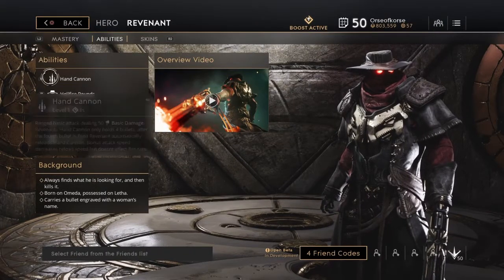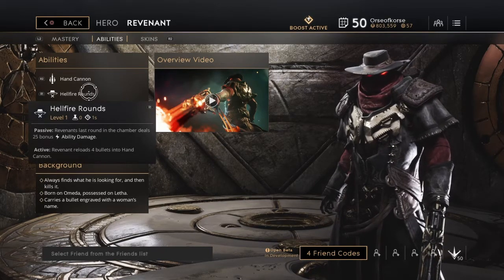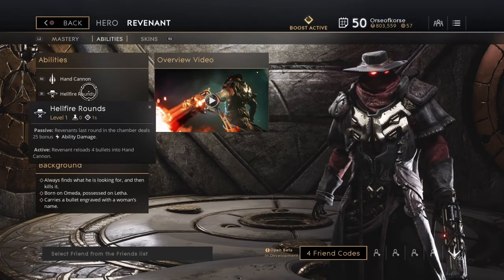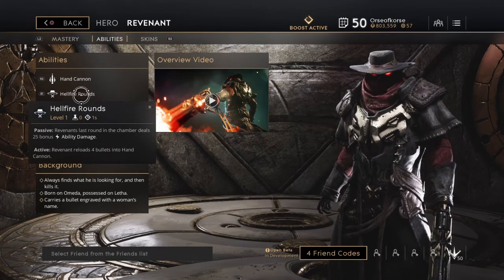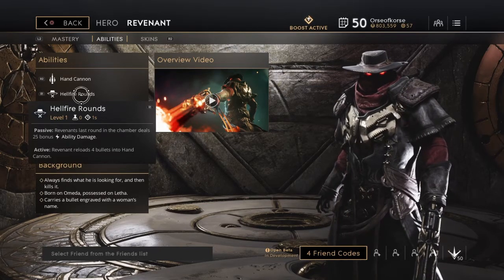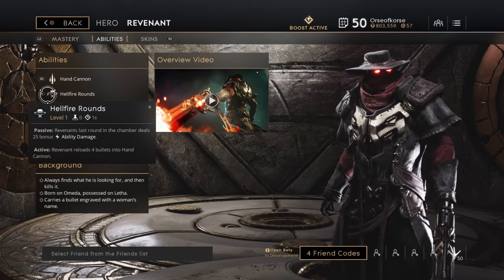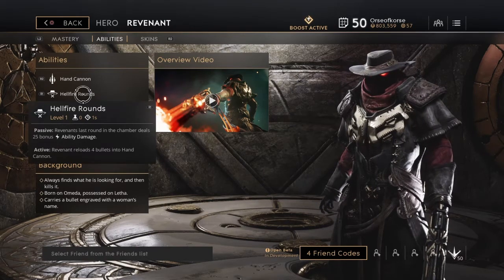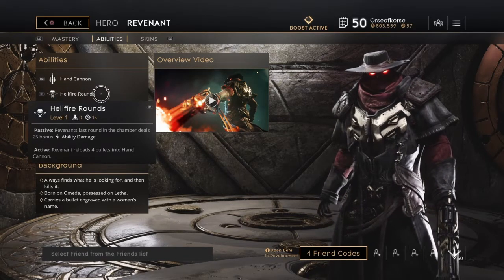Next is Hellfire Round. Passive: Revenant's last round in the chamber deals 25 bonus ability damage. Active: Revenant reloads four bullets into his Hand Cannon. Basically your last bullet deals extra damage, and on top of that you can reload whenever you want — useful if you're about to engage and don't want to go in with only two shots. Also, since this is technically an ability it should activate Stinger Boost, so that combo might be worth experimenting with.